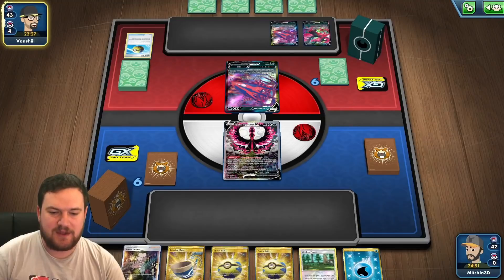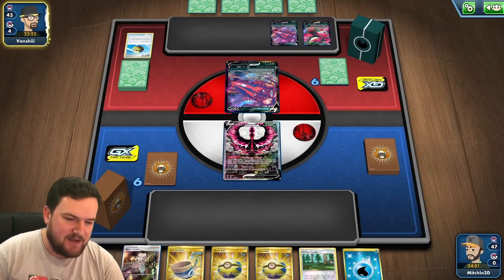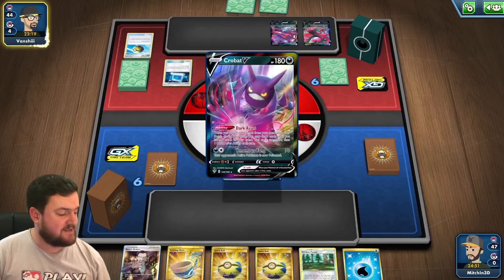My thought is that we're going to Viridian Forest, grab a Metal Energy, discard that with a Quick Ball, grab ADP, get a Water Energy, attach to that ADP, and then move on from there. But anything can happen.